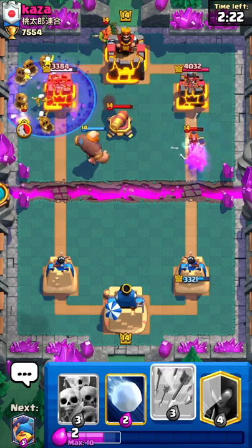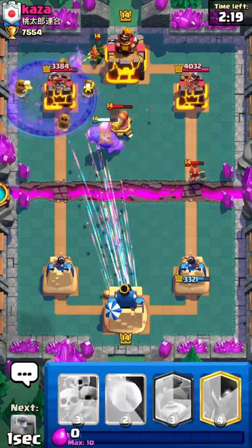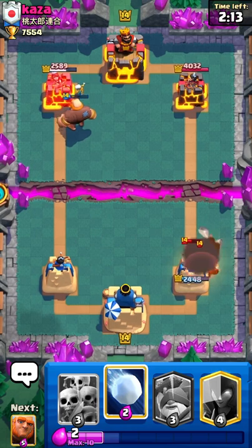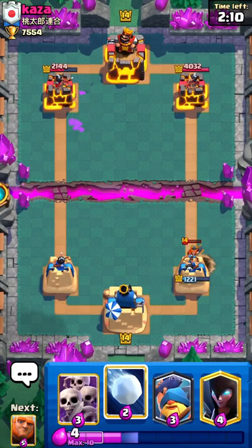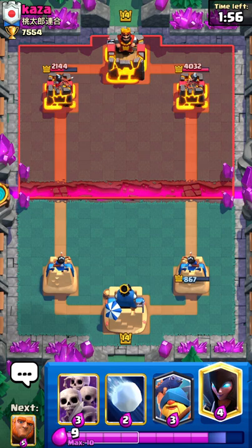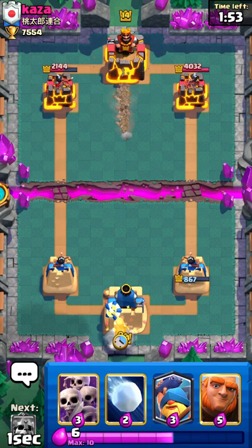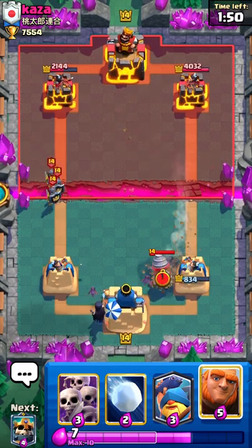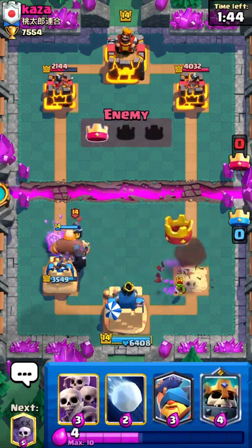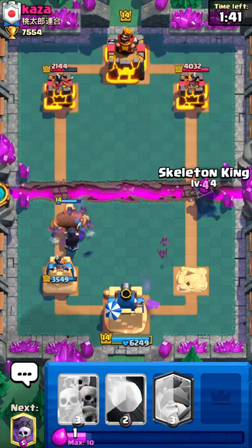It looks like he actually has cannon instead of inferno, which is good for me. I'm probably gonna take a lot of damage here - I did get a lot of damage on his tower, but not as much as he got on mine, so I'm gonna have to find a way to come back. I'll see if he'll give me the opportunity to tower trade. It looks like he will, maybe. I should have a pretty decently sized push here.